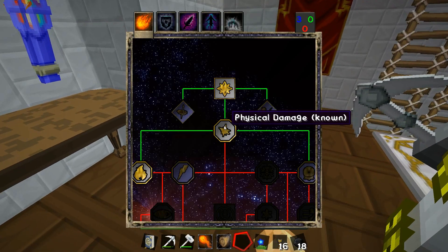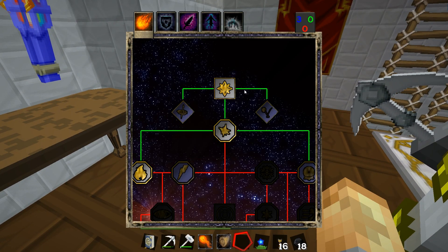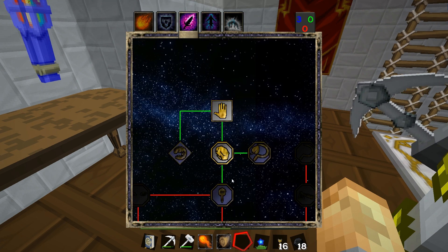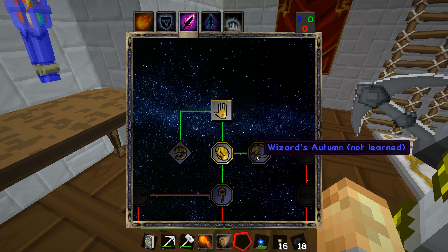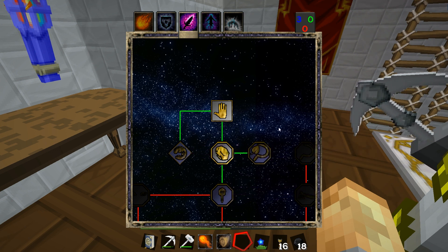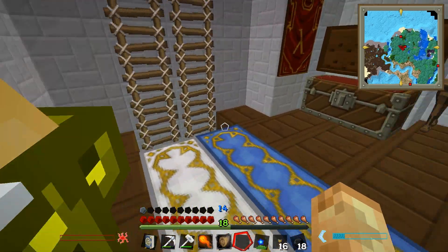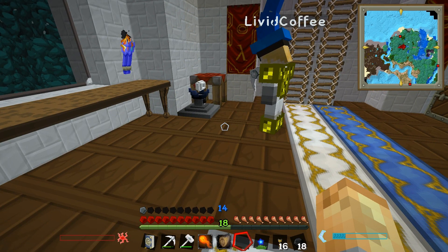What can you level up? I can level up a bunch of stuff in utility — but I can only gain affinity, boosts, wizard's autumn — I haven't learned anything in utility. I've only got one point, I guess you get the next one at level 15. It actually slows down a lot. We're gonna have to focus on Witchery then.